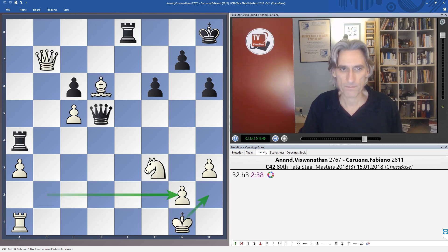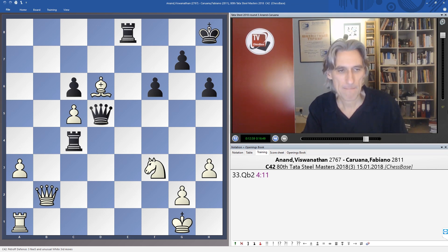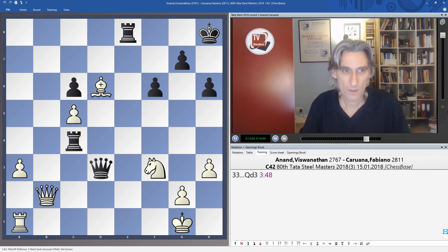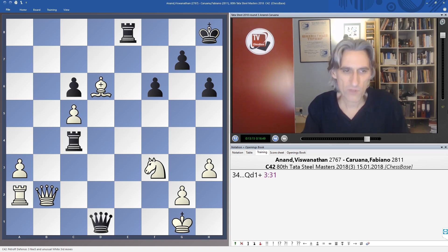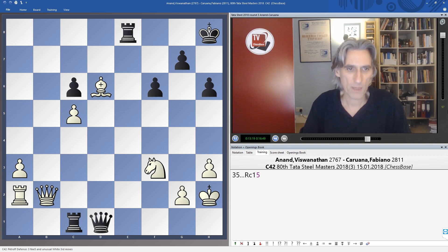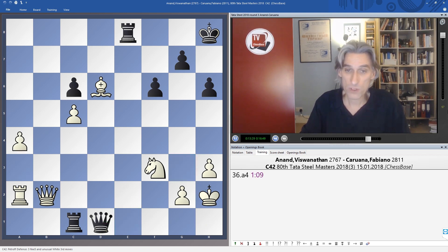After h3, rook c4 was played — Caruana still trying to get to the second rank. Queen b2 shuts out that idea. Given time, Anand is just going to be winning this position, maybe just advancing the a-pawn. Queen d3, still trying to get to the second rank — no problem, rook a2 protects. Vishy realises there's simply no danger: after the check, the king will step up to g3. E1 is protected by the knight, so no checks there. The king is completely safe on g3, so he just played a4.